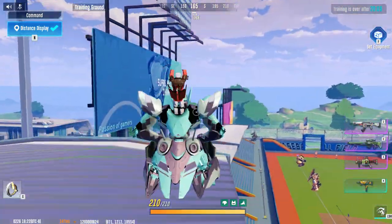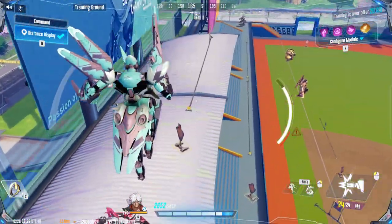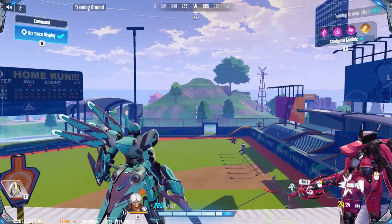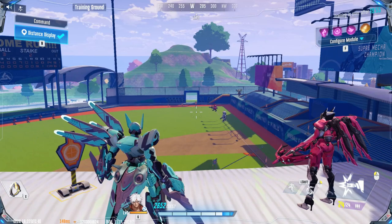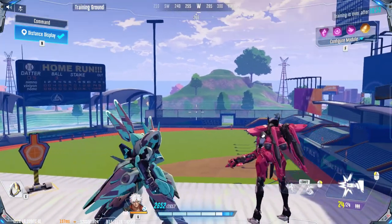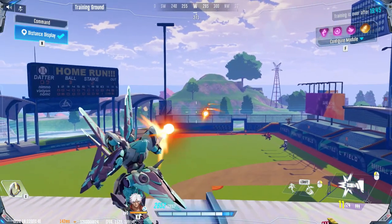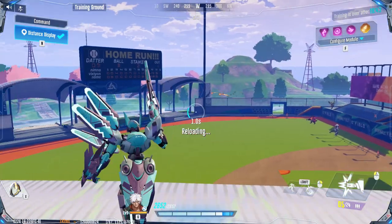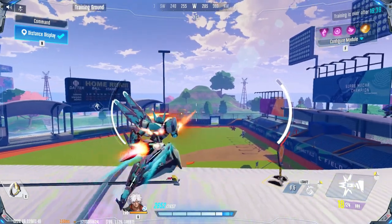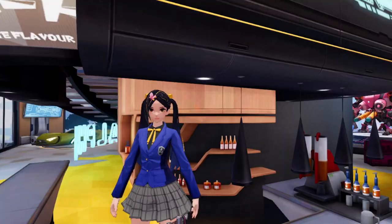Moving on to Skylark, it does say in the patch notes that his accuracy in certain modes is increased. When I read this, I really didn't know what this meant, so I went into training ground and tested it. I'm firing along the line of the fence to test his accuracy — the closer to the line of the fence, the more accurate it is. From my testing, the only real change I was able to see is that he's a little bit more accurate whenever he has his dash activated. It's kind of hard to see, but you'll definitely feel the difference in battle. So Skylark users — have fun.